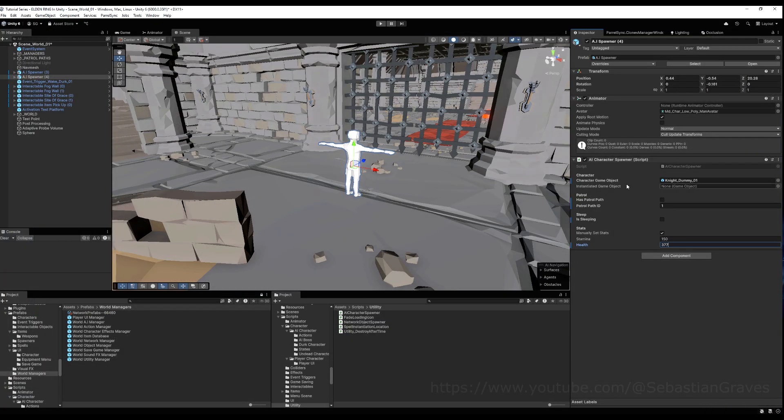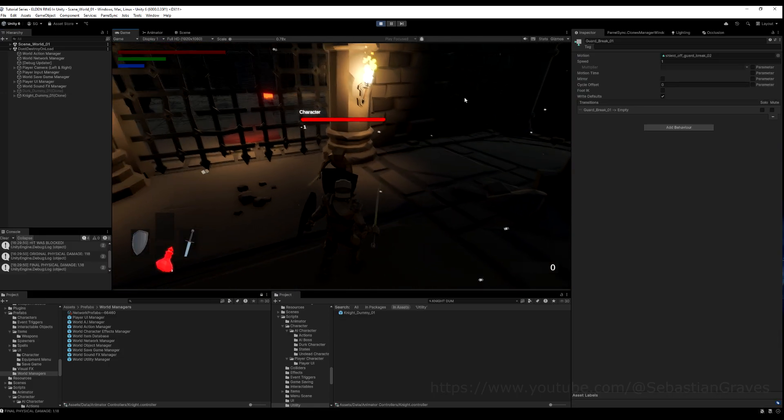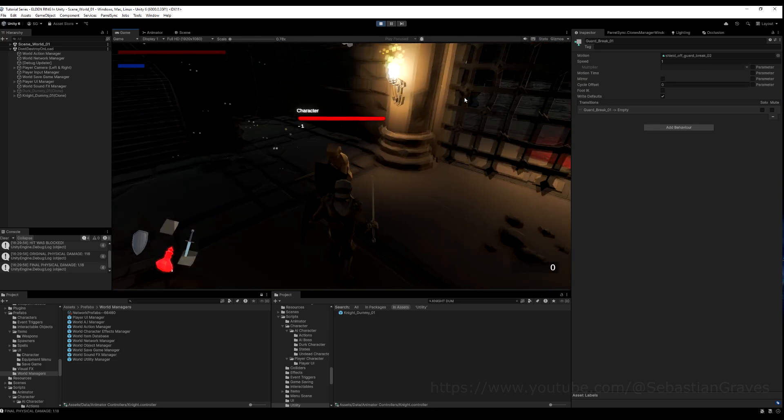I'm going to set it to a weird number like 377 and save to test it — always test. Coming into the game, max health is 377, stamina is 150 — cool, working as intended. Now if I hit this gentleman, boom — he doesn't instantly guard break. If you're wondering why my character isn't rotating towards him, it's because I cleaned up some animations and accidentally lost the animation events and didn't put back the 'enable can't rotate'.